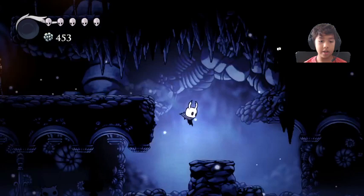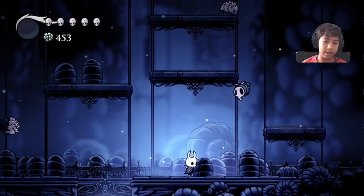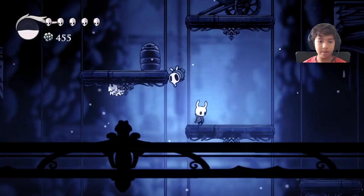Now we are going down and going into a new area of Hollow Nest: Green Path. This is where we are going to defeat our second boss fight and encounter a lot of new enemies. I think in every episode I'm just going to leave the link to download this game in the description — I love this game. It is $15 on Steam and pretty much everywhere else.